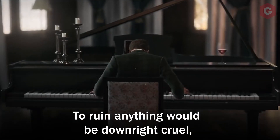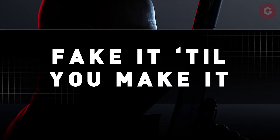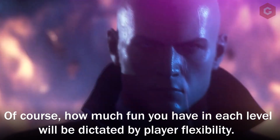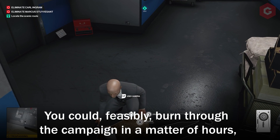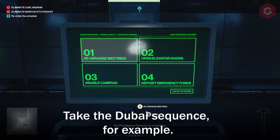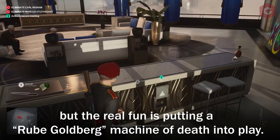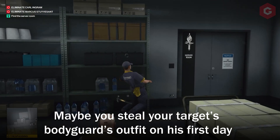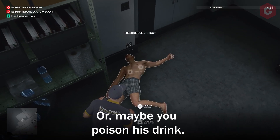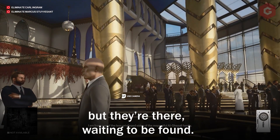To ruin anything would be downright cruel, but suffice to say the mission is incredibly dense and intricate, both in mechanical and narrative terms. How much fun you have in each level is dictated by player flexibility. You could feasibly burn through the campaign in a matter of hours, but doing so would miss the point of experimentation. Take the Dubai sequence — you can walk straight up to your target and pop him with a silenced pistol, but the real fun is putting a Rube Goldberg machine of death into play. Maybe you steal your target's bodyguard's outfit on his first day and gain the opportunity to get close for the perfect moment to strike, or maybe you poison his drink. Opportunities aren't signposted as obviously as in prior games, but they're there, waiting to be found.